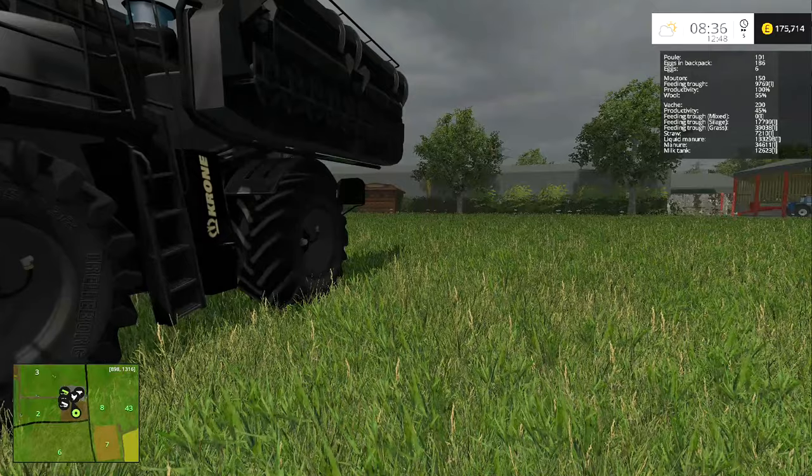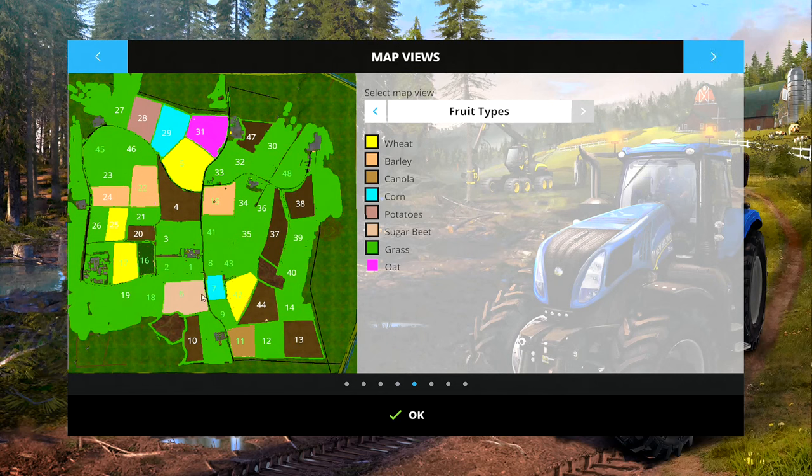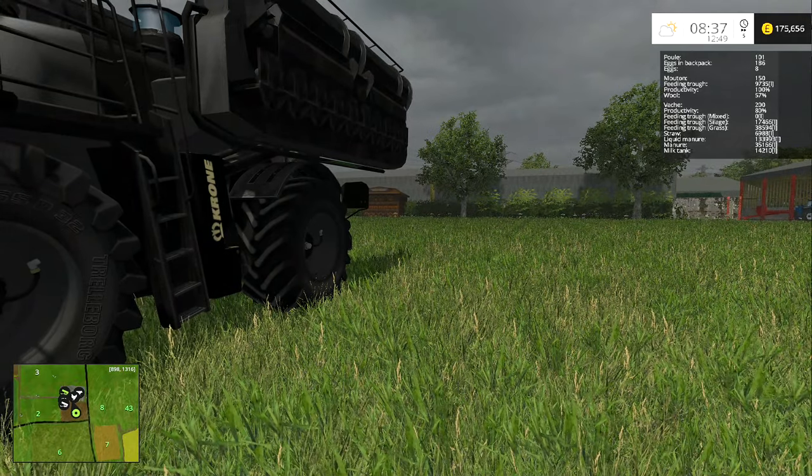I had a little think and looking at the map view, fields one, two, and eighteen — we'll do those as silage because we can make a silage clamp right back at the yard. Field number nine down there we'll do as standard grass. Field 48 is going to be hay, probably 41 as hay as well. That'll be silage, and those two will be silage. So I'm going to mow fields one, two, eighteen, nine, eight, forty-three, forty-one, forty-eight, and forty-five.